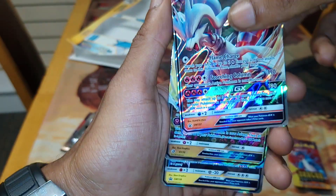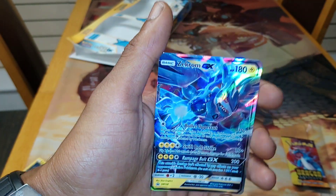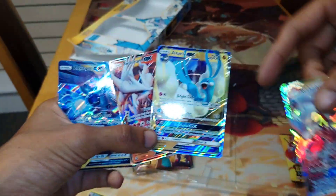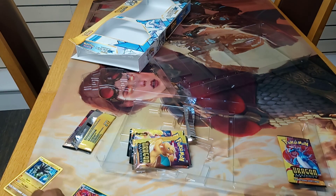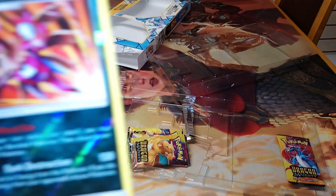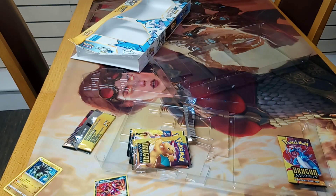We also pulled an Altaria GX, and this is a promo Zekrom GX. The promo Zekrom GX and promo Reshiram GX came with the box, so we actually pulled 2 GX cards from the packs. To top it off, we had a shiny Hydreon, which I thought was pretty good, and not forgetting that all-important shiny Seedra.